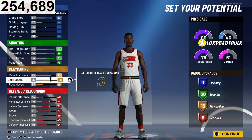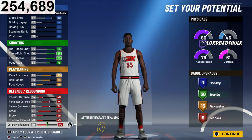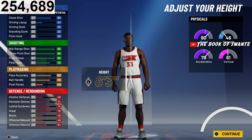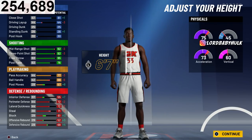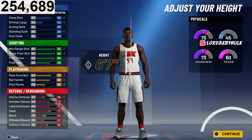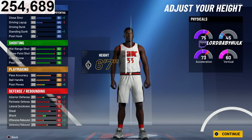You got plenty of playmaking — you're gonna be able to help your teammates out with Floor General and Dimer. Then you got all these defensive badges. Make sure you make him burly — you want to be as intimidating as possible, seem bigger than you actually are. I would make him 6-5. Once you get to 6-6 it starts to affect your shooting, but if you want to go 6-6 you can.